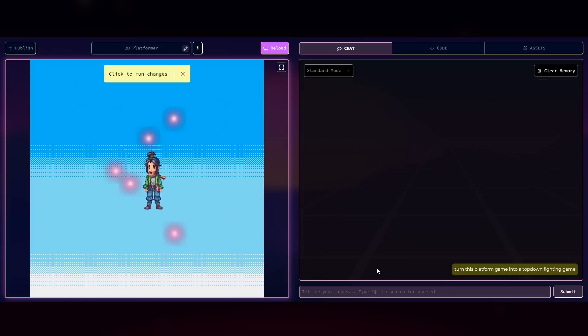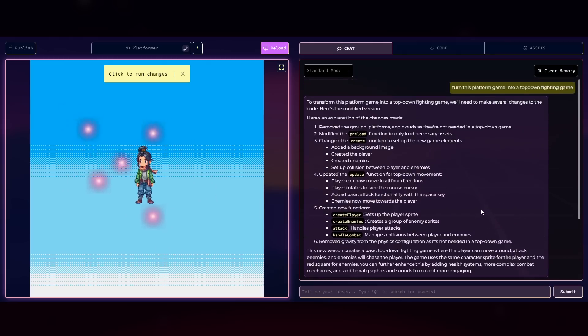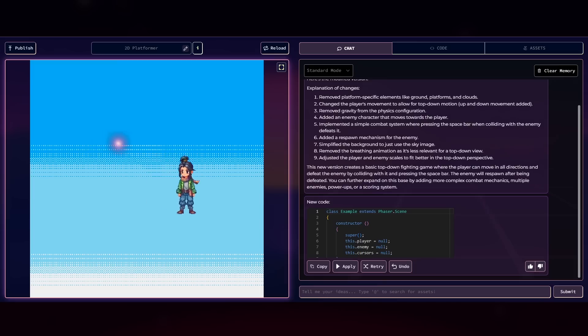We're going to click retry, which runs the AI prompt again but generates something different — a good way to see varied results. This time something different happened: the player follows the mouse and we've got enemies we can take out. We retry again — we can move around, press space to attack, and enemies come up to us. That's kind of a top-down fighting game. Now we're going to add more to the game: 'add multiple enemies and make it so they can fight each other.' Combat IO is a fake multiplayer game that needs to feel like real multiplayer, so the enemies need to fight each other. Also make the enemy sprite the same as the player so it seems like an IO game.